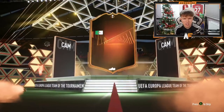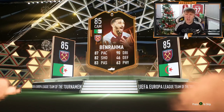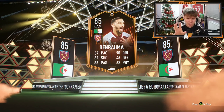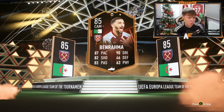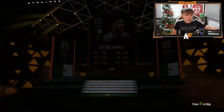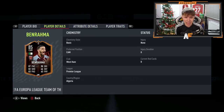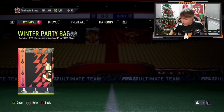Pack number 18 - this is on my RTG as well. Please, this is where I need the luck. What is this? You know what, the card's actually sick. The on-face stats look really good: 87 pace, 90 dribbling, 82 shooting, 83 passing. Off the bench it could be a pretty good impact sub. I don't know if he's actually any good in game though - four star, four star I believe. The card genuinely looks decent.